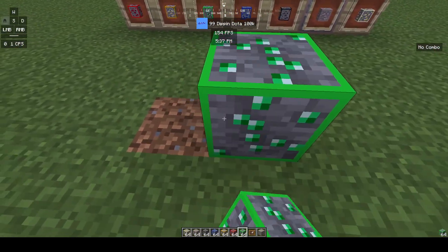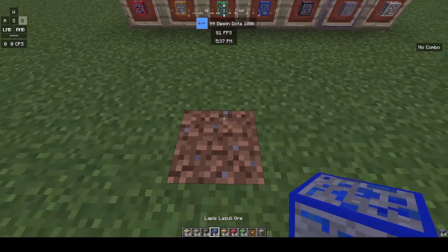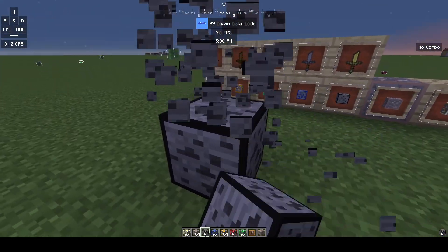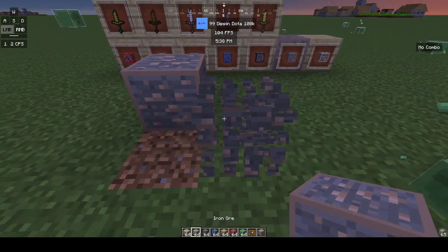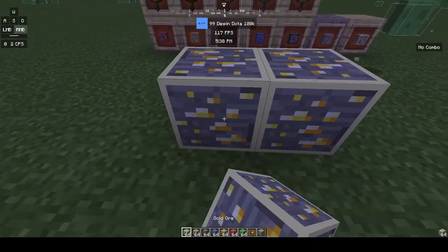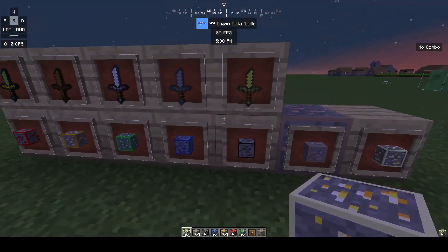Emerald ore is like redstone and squared. Lapis is squared also, coal is also squared, iron is also squared, and gold is the same. Honestly this is a very good texture pack, and it's made by me.